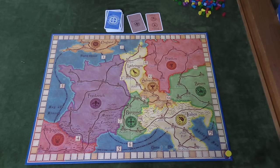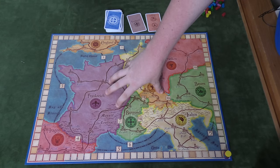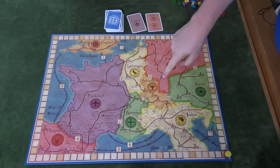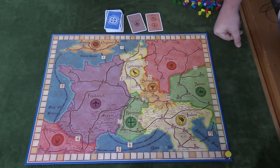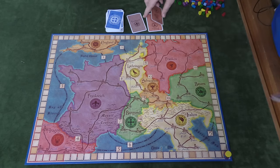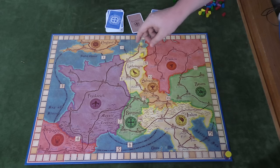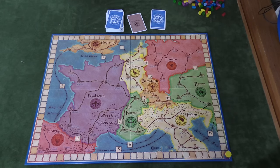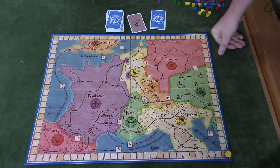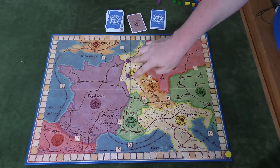On your turn you can either discard a card and draw a new one — from the face-up cards or the top of the deck — or you can play cards to place cloisters and advisors in regions. For cloisters, there are different spots printed on the board. To place a cloister you need to play a card of that color, or two cards of the same color. You can place one cloister in a country if you're the first; once there's one there you can place up to two. On your turn you can play at most three cards but only place two cloisters.